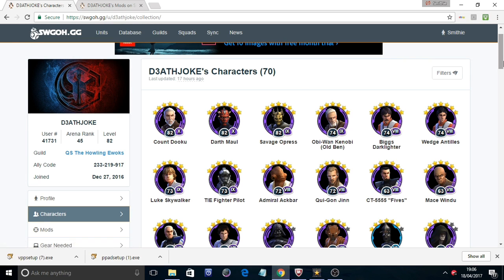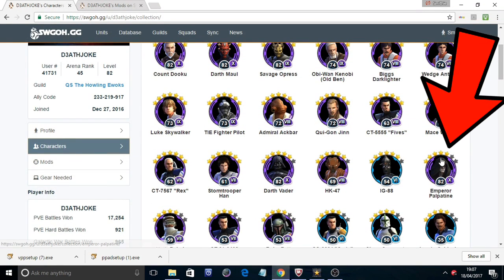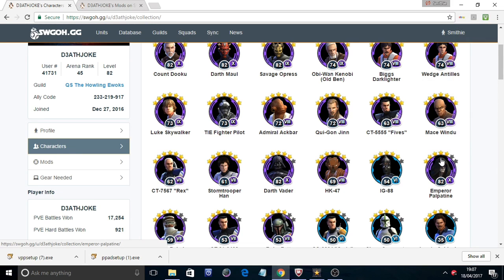His Rebels were kind of last meta, but you do need them to unlock Emperor Palpatine at 7 stars, so there are a few Rebels on his roster. His Emperor Palpatine is currently at 5 stars, so I imagine he's going to gear up his Rebels to take on the Emperor's Demise event to get Emperor Palpatine to 7 stars — especially important since he is running Sith.